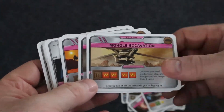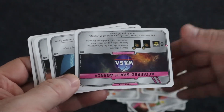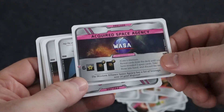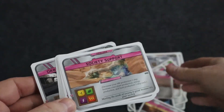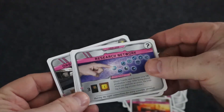Other options include plant production and five money, six titanium plus two cards with titanium tags, or three terraforming rating and draw a card. There are just so many different cards with so much variety in this prelude deck.